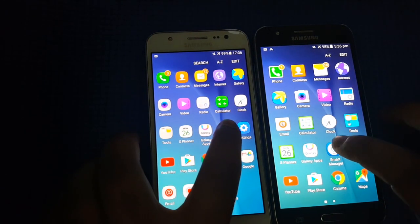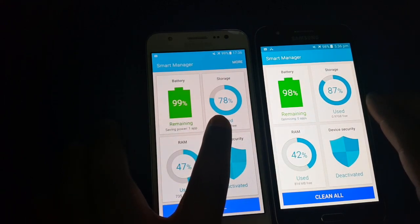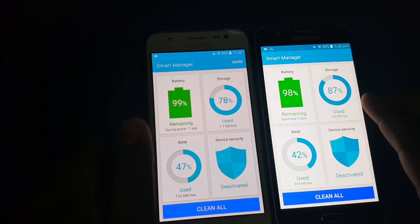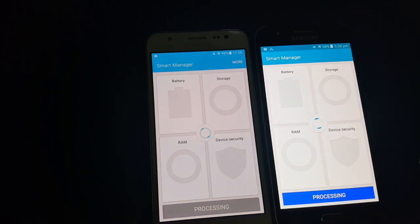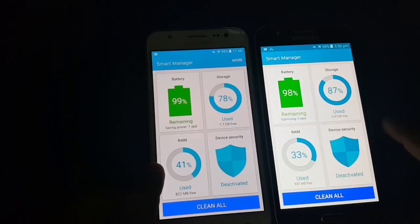Now let's see the status of the phones. As you can see, 6.0.1 is at 78% storage while 5.1.1 is at 87%, so a point goes to 6.0.1 for having more storage availability. On the RAM side, 5.1.1 wins. After cleaning all apps, 6.0.1 has 33% RAM free and 5.1.1 has 41%, so 5.1.1 wins in RAM as well.